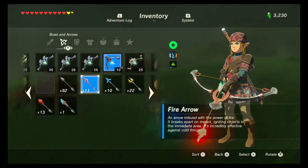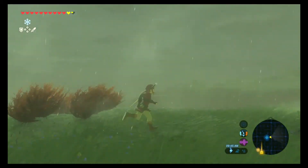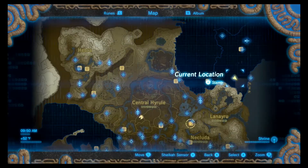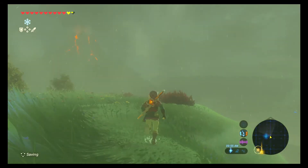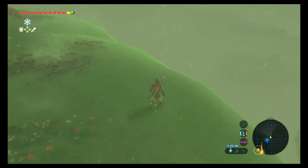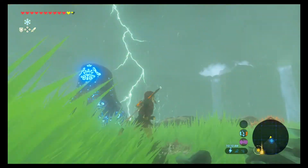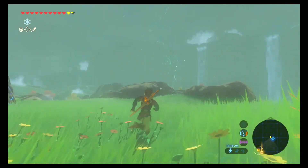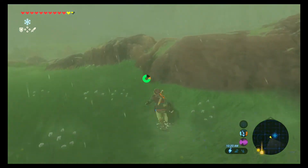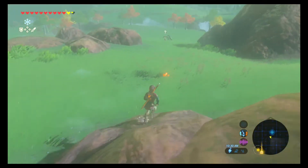I inadvertently made my way to the fairy fountain, but not where I was intending to go. I know of a good place. Is that Akkala? If I head over toward Akkala Tower — I just haven't gotten it yet because it's quite tall. I lost track of it because of the storm. Being up there isn't going to help me now because I can't climb up there anyways. But we do have fires starting, so that's great.